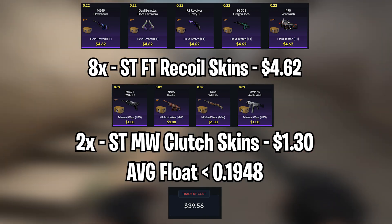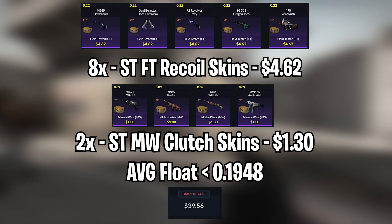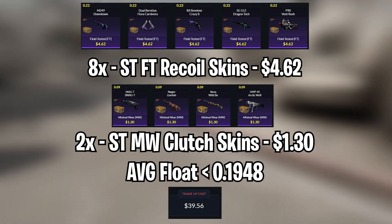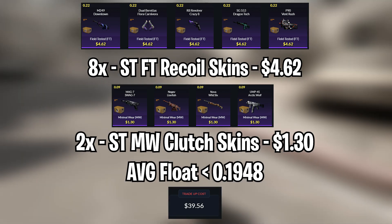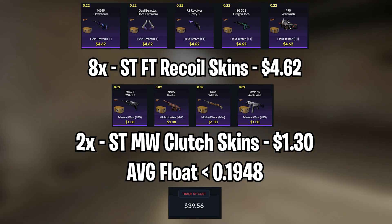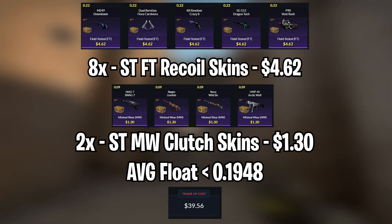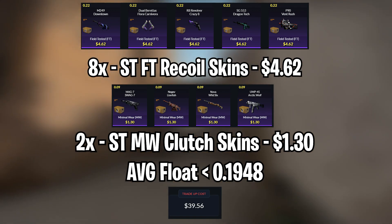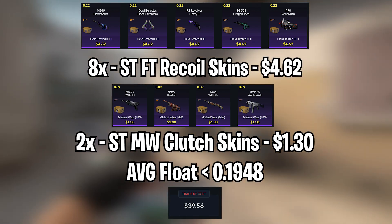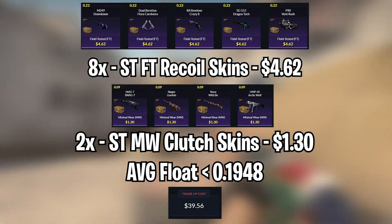For the StatTrak minimal wear Clutch skins, you can use the MAG-7 SWAG-7, the Negev Lionfish, the Nova Wild6, and the UMP-45 Arctic Wolf — available for $1.30 each. The average float for this trade-up needs to be less than 0.1948. I recommend using field-tested Recoil skins with floats less than 0.22 and Clutch skins with floats less than 0.69. I got the field-tested Recoil skins after sniping the Steam market for about 3 hours, and got the StatTrak minimal wear Clutch skins with floats less than 0.69 in about 3 minutes.